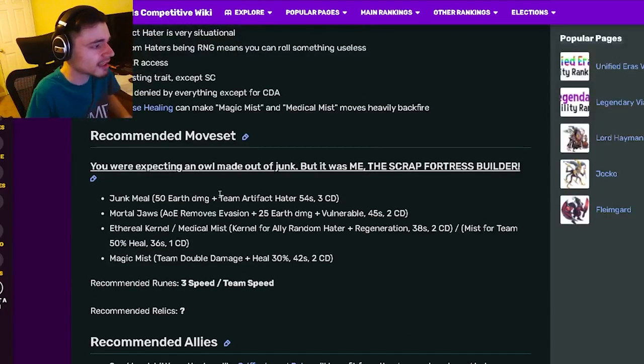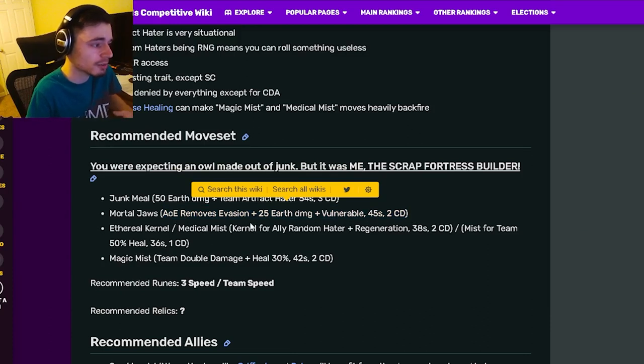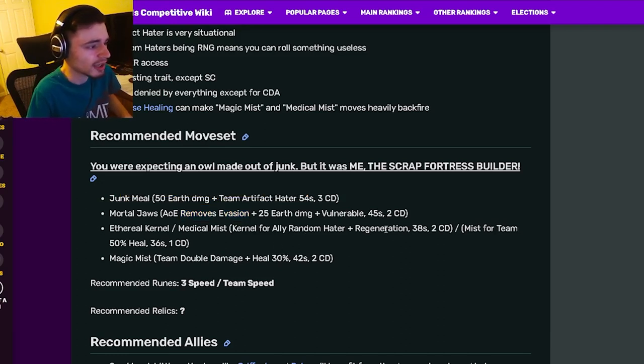If we go on down to his moveset, he has a Team Artifact Hater, which can be good if you're going up against monsters with Artifact. He also has an AoE that removes Evasion and Vulnerable, which is a pretty good move, but again pretty situational — it depends on if the enemies have Evasion or not. And then he also has an Ally Regeneration with Random Hater, which can be good, but it's random.